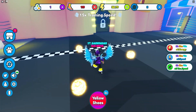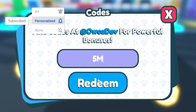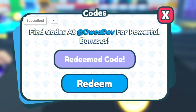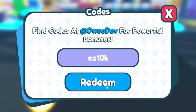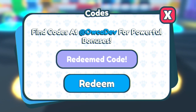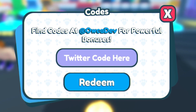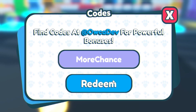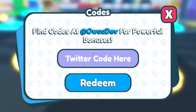The first code today is code 5M — redeem that right now for some boosts. Then we have code easy10k — click on redeem for another speed boost. After that you have code update4, then code morechance. Make sure you are putting in the capitals exactly as I show — if not, these codes may not work.